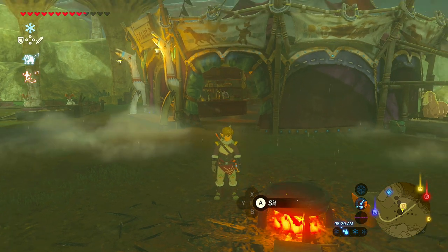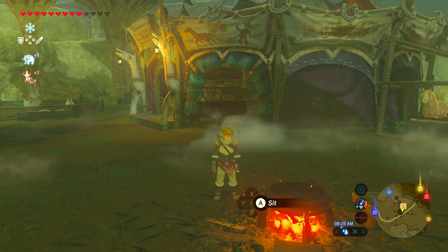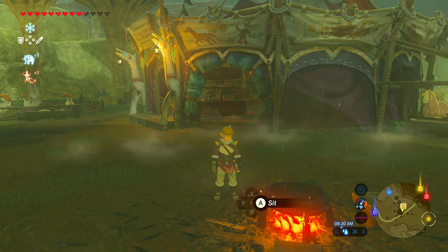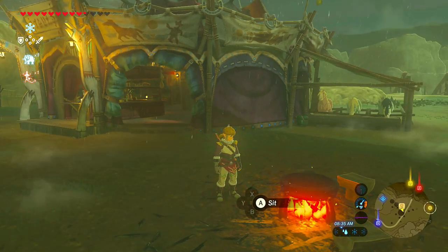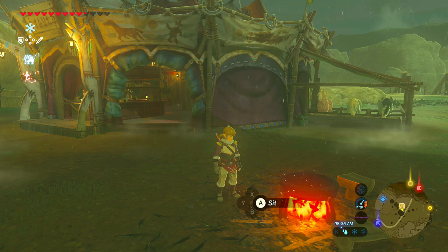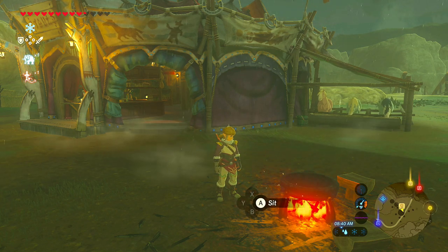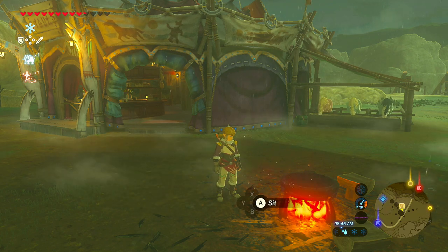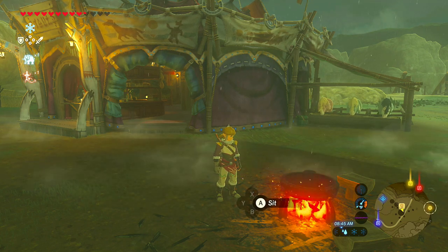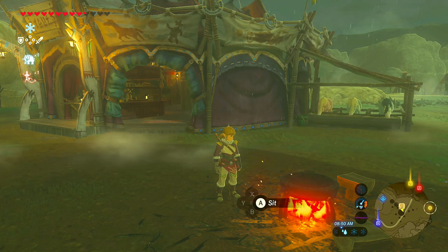There's also one at the old man's cabin, which you can use for a side quest to get the warm doublet. That's one of the first times you'll encounter the cooking pot. There's no hint on how to use it and no recipe book, so it's kind of trial and error — but 99% of the time if you throw things in, you'll get something out.